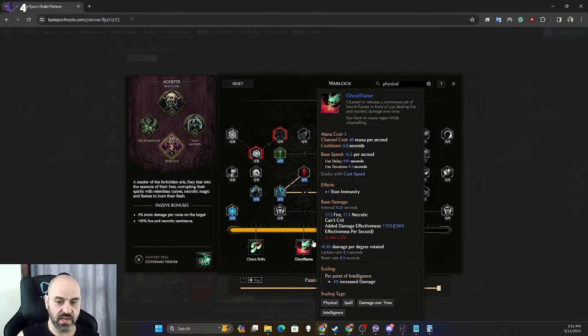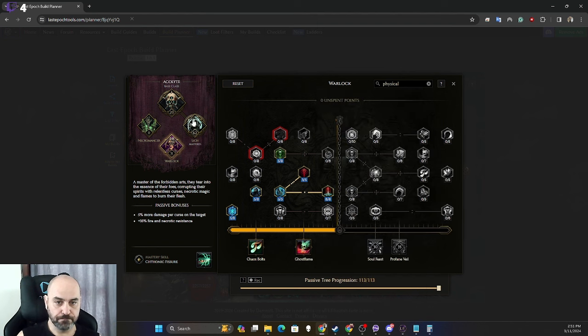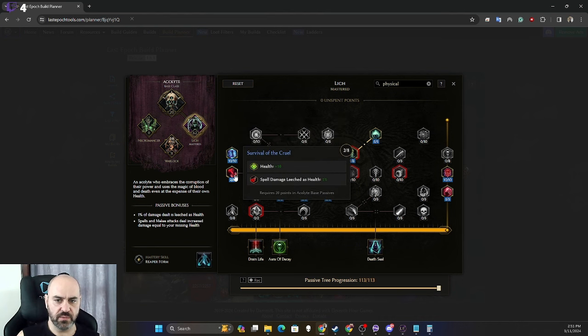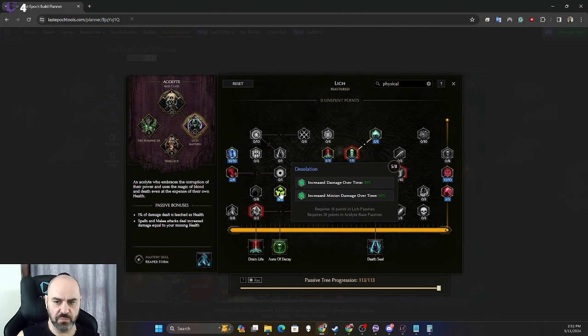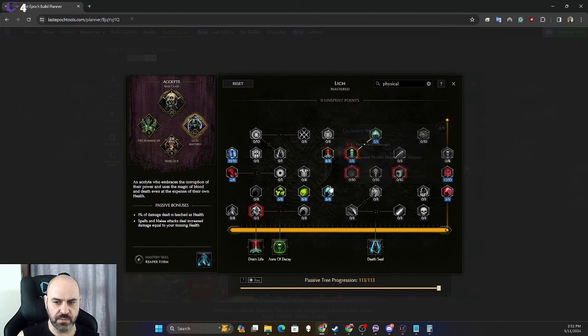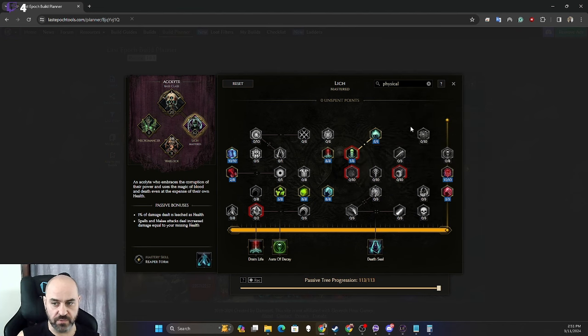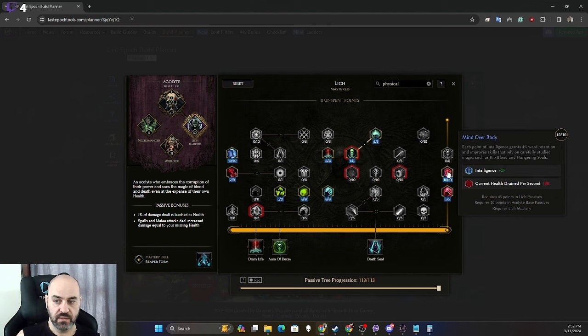On the Lich tree, take 10 out of 10 intelligence, then two out of eight Survival of the Crawl for extra spell damage and leech — but take those last. Priority is: five points to poison damage over time, eight to poison damage duration, eight to 112% increased damage, eight to 16%, and one point to get five out of five for 100% damage over time on recent kills. Then Soul Maul for 5% general leech. Finally, 10 out of 10 for 20 intelligence.